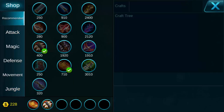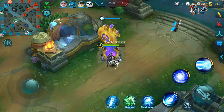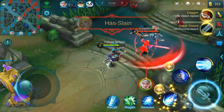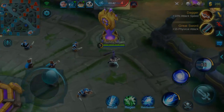If you select the item that you want to buy and you do not have enough gold, you can hit the recommended button and it will let you buy this item in the next rotation once you start getting enough gold. It's a real handy thing to have if you're trying to change up your build in the middle of a match.